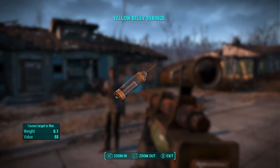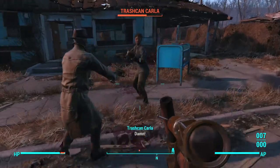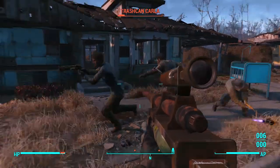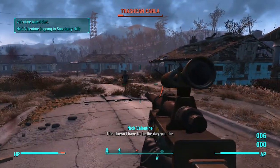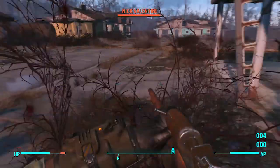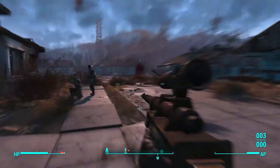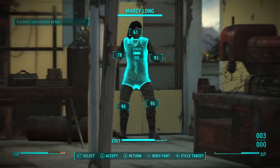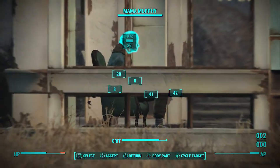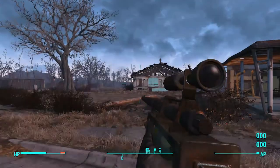Last on the list is the Yellow Belly Syringe — it causes the target to flee. So I casually shot Carla with it and now she should want to run away. Is she going to make it? She's running! Let's also see if it works on Nick Valentine — there he goes, he's running. He's not really fleeing, it's more like cowering. I also tried to snipe Mama Murphy with it but she's maybe just too lazy to get up.